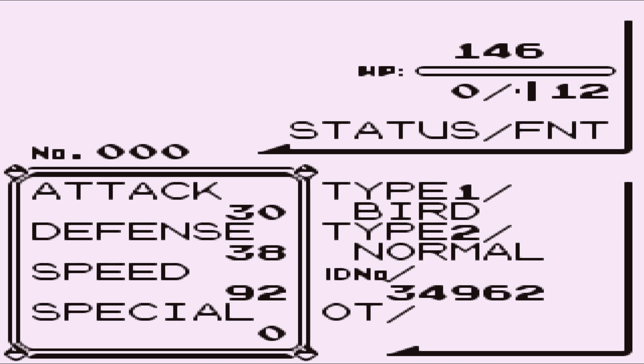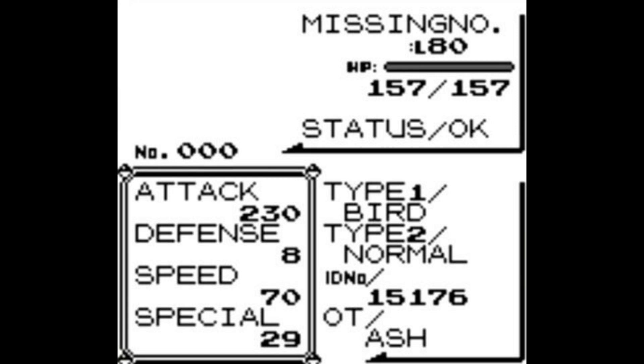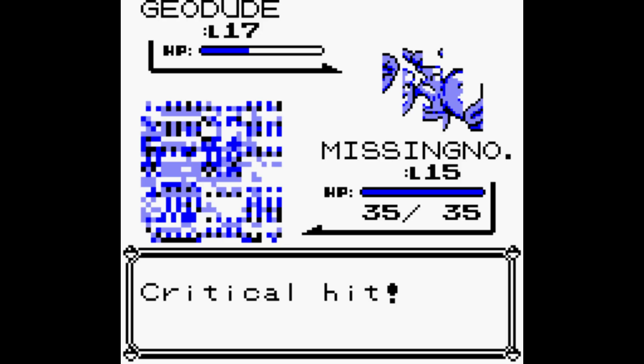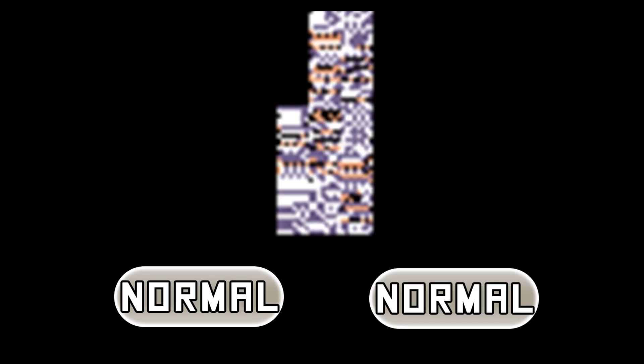Missingno stands for Missing Number, but was abbreviated due to the 10 character limit in the Western Generation 1 games. Missingno is a dual type Bird/Normal glitch Pokemon in Red and Blue versions, and a dual Normal/randomly generated glitch type in Yellow version. The obvious anomaly here is that Bird type is not an actual type within the game — it was simply a typing that was likely cut later in development and replaced with the Flying type, but the code remained. The Bird type actually functions exactly like Normal types when it comes to move effectiveness, so Missingno is basically a dual Normal type.